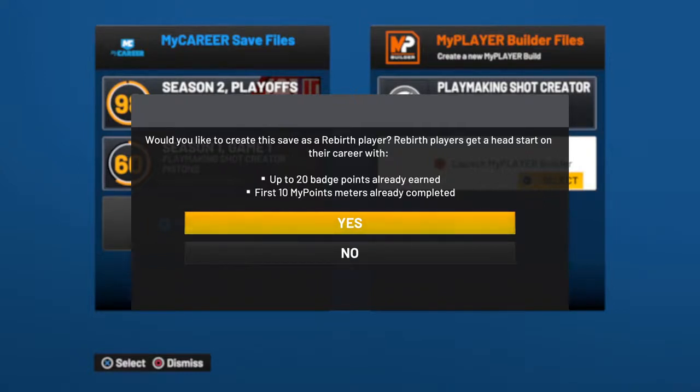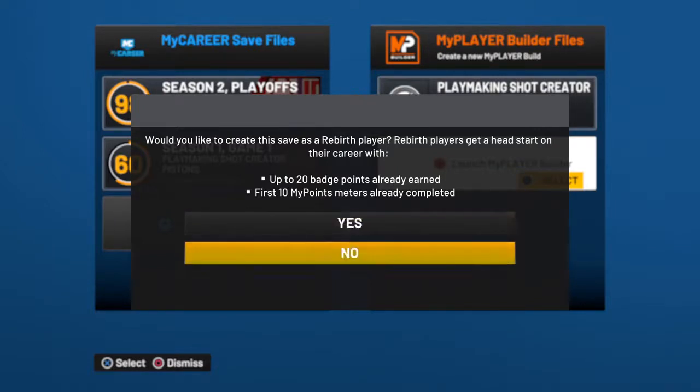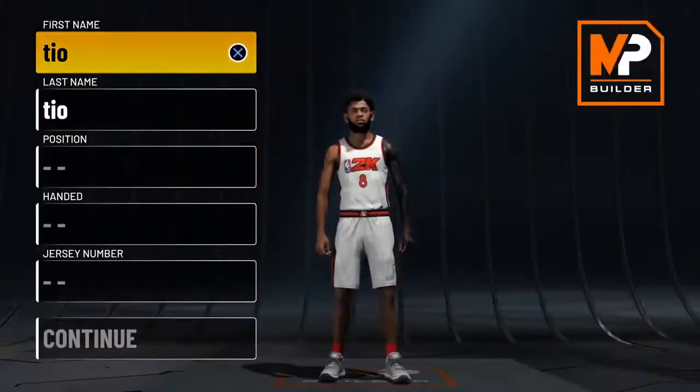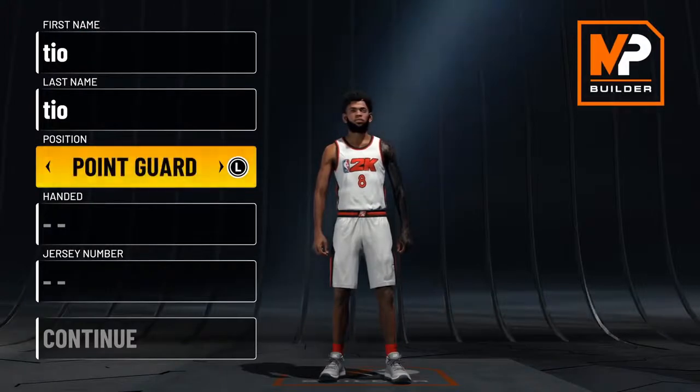We're here to show you guys this build, so let's get into it. To unlock the Rebirth, go see the lady at the top of the boat and just play 10 games and win them. Then you go to New Build, click Yes, and it will take you to the MyPlayer Builder.